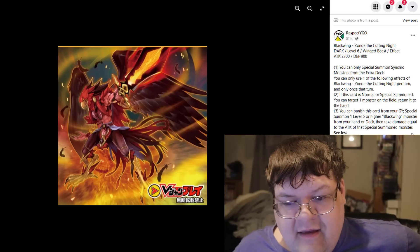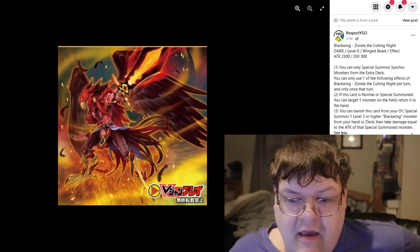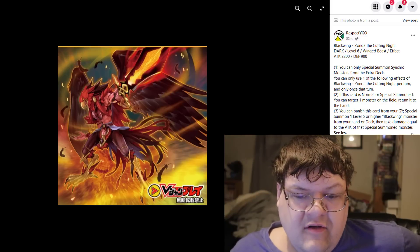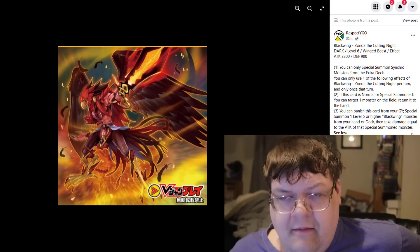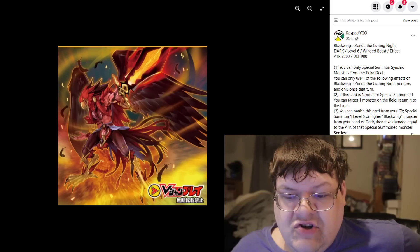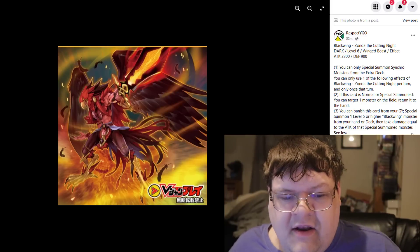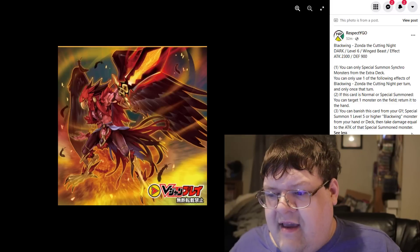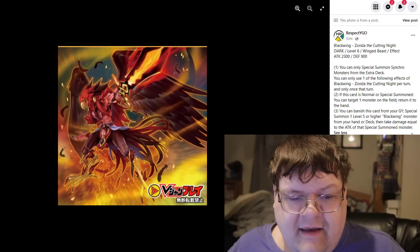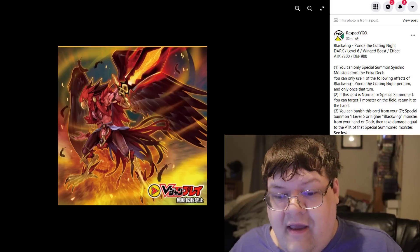Zonda the Cutting Knight restricts you to only Synchro Summons from your extra deck while it's on the field. At level 6 with 2,300 attack, if this card is normal or special summoned you can target one monster on the field and return it to the hand — a free bounce. You can also banish this card from your graveyard to special summon one level 5 or higher Blackwing monster from your hand or deck, taking damage equal to its attack. Getting this into the graveyard and pulling something from the deck is really good — I think this is probably one of the more powerful cards.